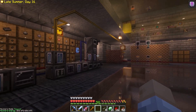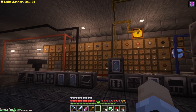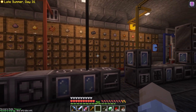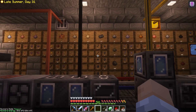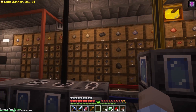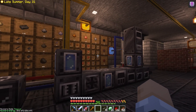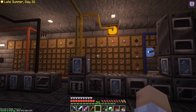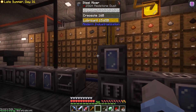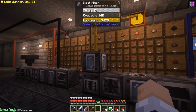Here's a look at my entire modern industrialization setup, and we'll go through this in some detail. It's actually not everything — there's a whole set of automations behind that wall. I'll show you that later too. I'm using functional storage for items and some fluid storage, as it is very manageable, compact, and wireless.